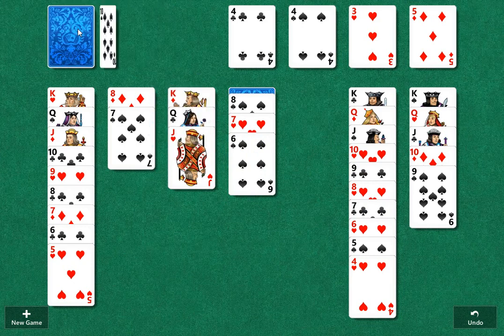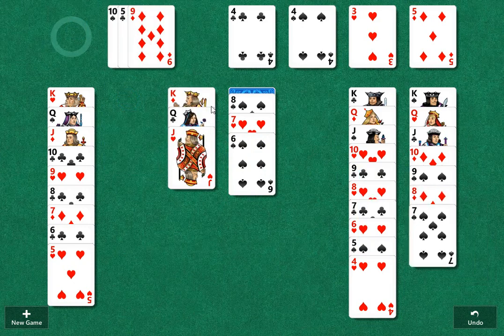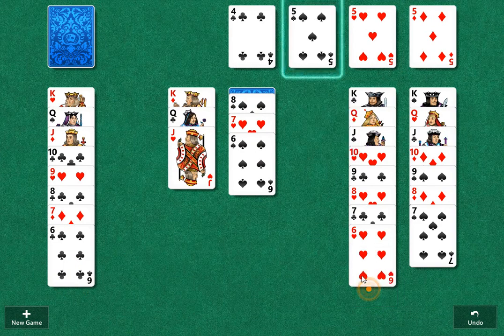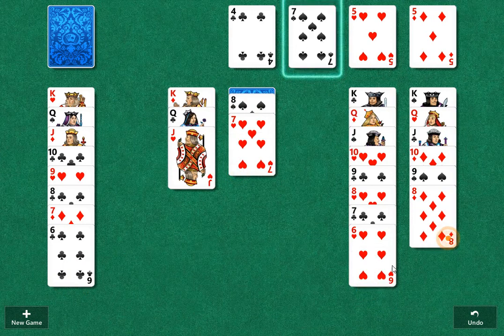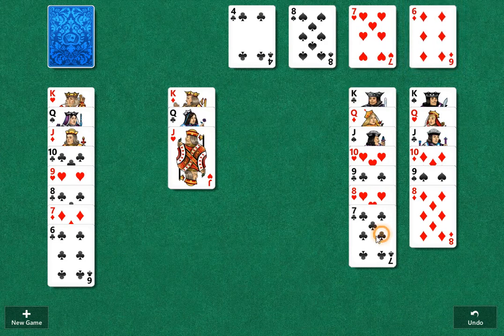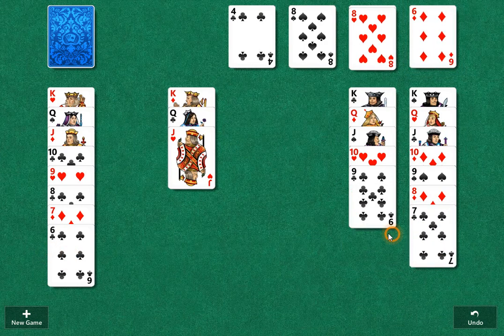So we can go back and forth, and it's not going to end the game until we put a bunch of cards up, so we'll put a bunch of cards up top. And now we're getting a little stuck here, but we'll keep working our way up top, right?